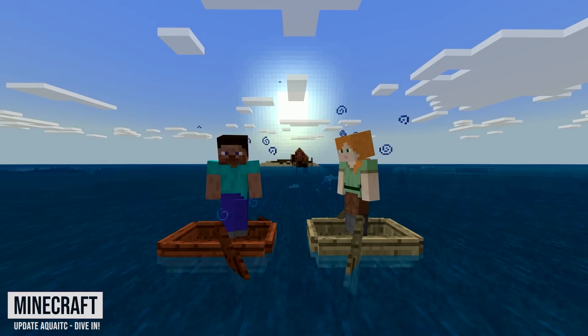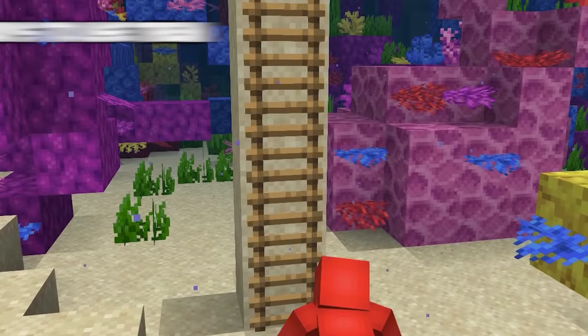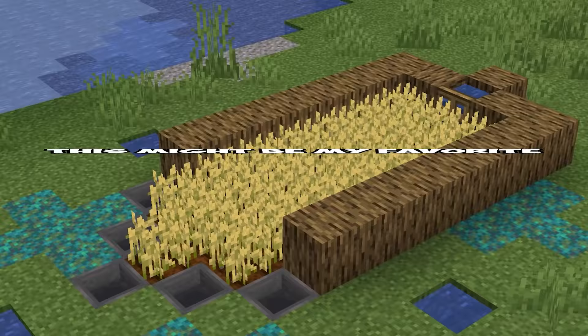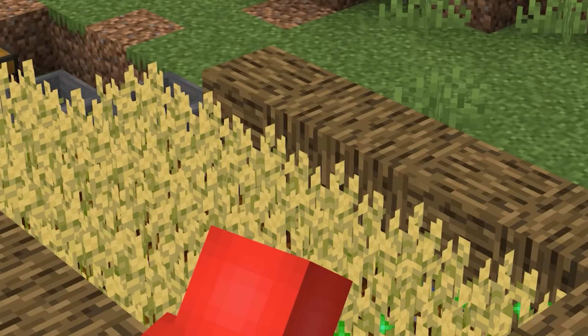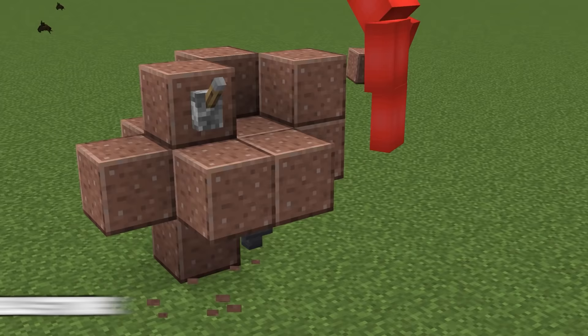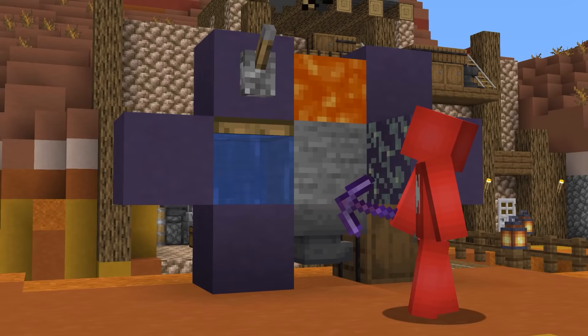Number sixteen: with the 1.13 aquatic update came big changes to waterlogged blocks. One favorite application: waterlogging a trapdoor gives you a mini floodgate for your crop farm, or, as one user demonstrates, a compact generator for both stone and cobblestone. Flip one way for stone, the other way for cobblestone.